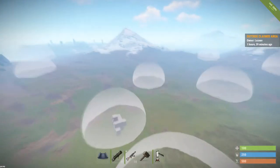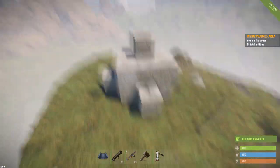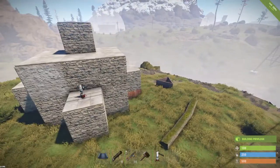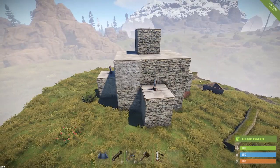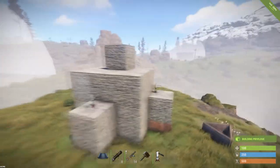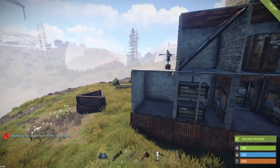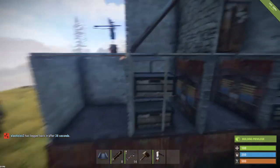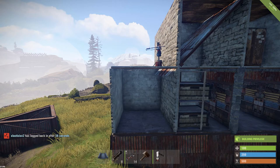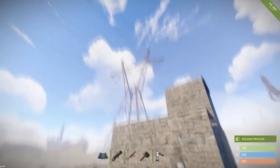Let's get this thing started. So there's a base — let me show you the base design. It's practically honeycombed horizontally and vertically. You build it in a pyramid shape so if they try and break in, they have to go three from the sides and three from the top.